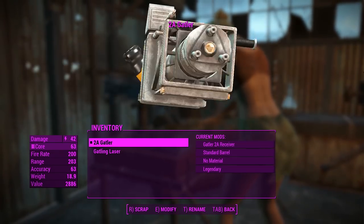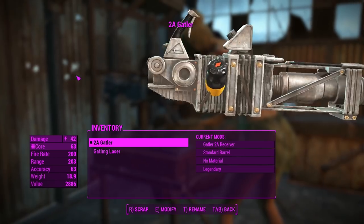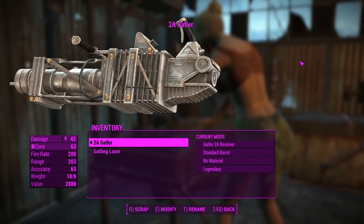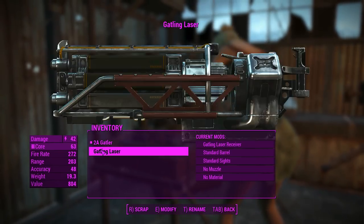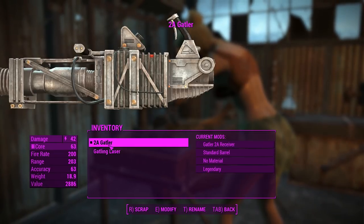G'day, this is Captain Noob, and someone has actually ported the Fallout 3 Gatling Laser into Fallout 4. That's what it looks like — the preview transform is a little bit misaligned. Having this as a direct comparison to the Fallout 4 Gatling Laser, they do about the same-ish damage. This one fires a little bit slower, interestingly enough.